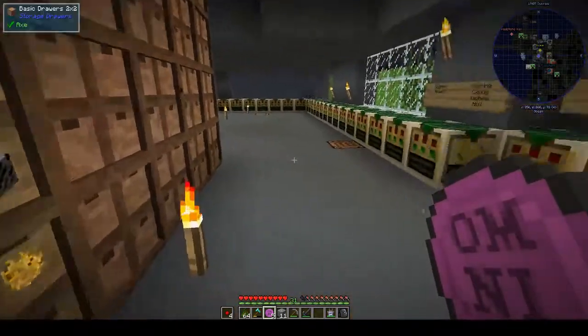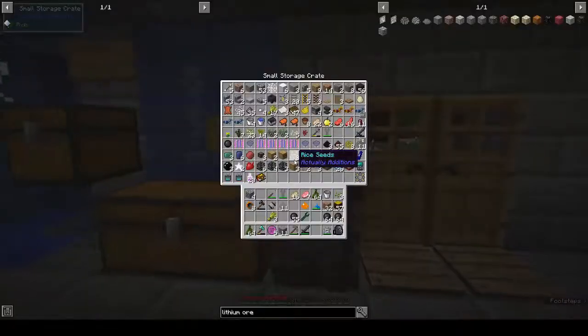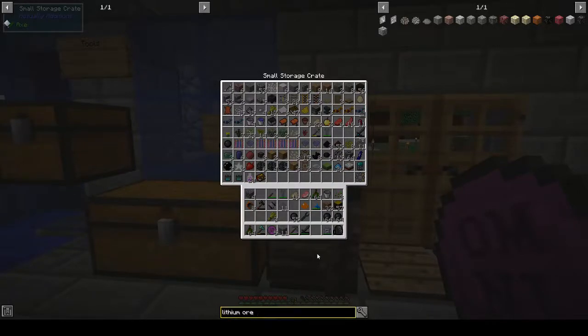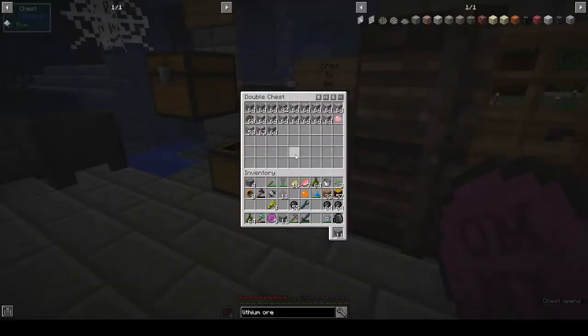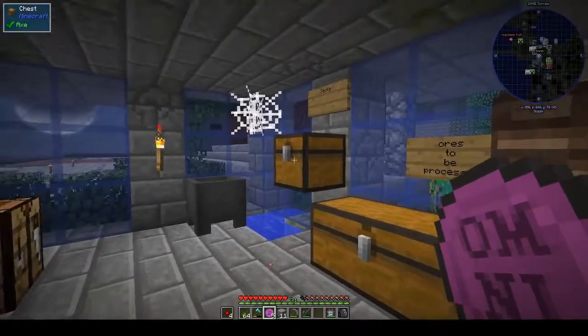What's that — oil, oil sands ore? Is there any in this thing? That's salt, cobblestone, salt, aluminum. We don't have anything, but we do have batteries in case we want to make some at some point.